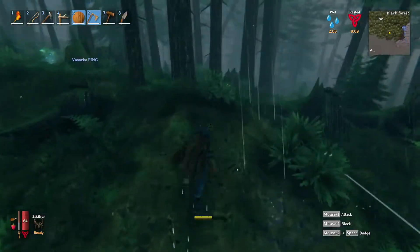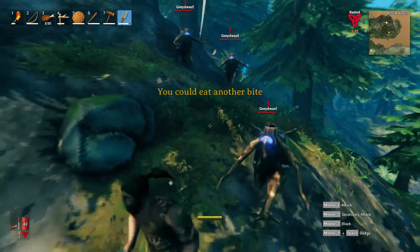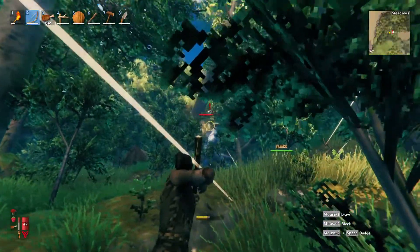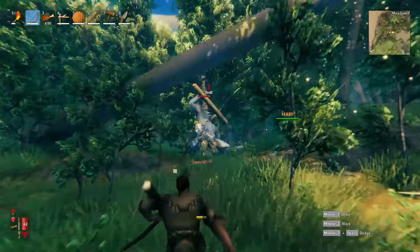In the forest while fighting trolls, other dangers are grey dwarfs that may sneak up on you and falling trees. Trolls can cause trees to fall with their attacks, so you may get insta-killed by a falling tree if you're too close.